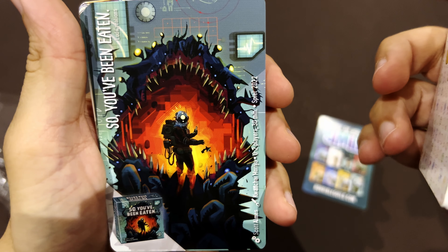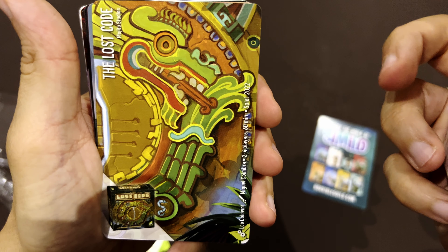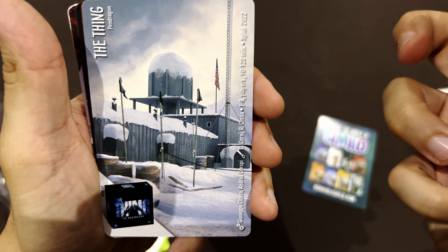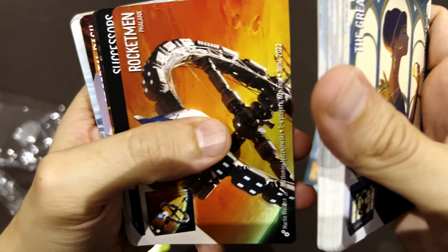You've Been Eaten — I've seen this game but never played. Precognition. Peter Pan — I don't know this one. Captain Sonar — please don't put me playing this, I hate this game; it seems like a reprint. Evora — this one is from my country, Omegor Games. The Lost Code. The Thing — I know this one. Rocket Man — I know it with a different cover, I think. Successors from Fedengs.